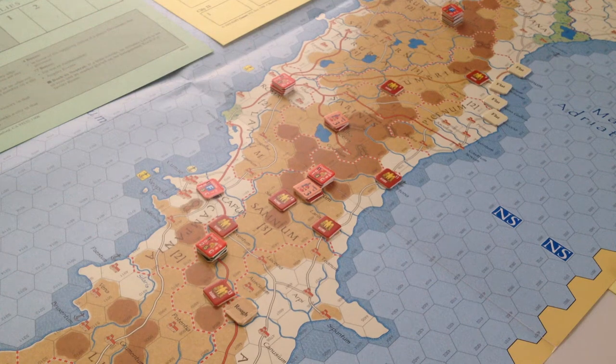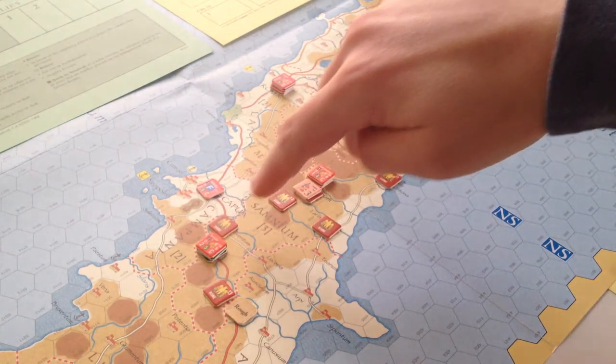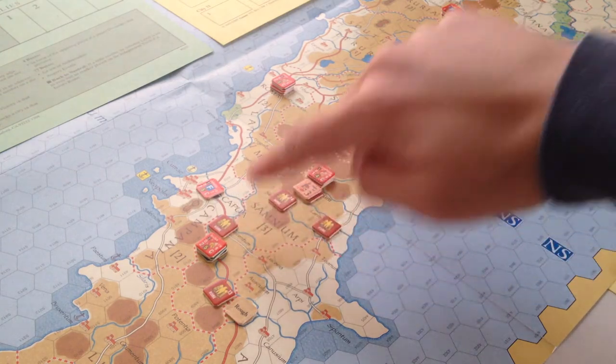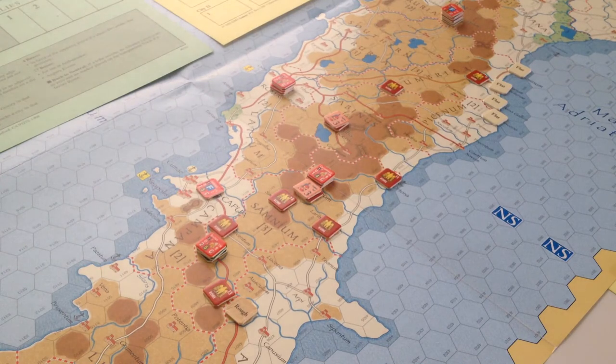This is just a short recap of the Samnite Wars scenario that I was doing on Rise of the Roman Republic. As you can see on the map, we've got Samnium here, which is this region, where you can see we've got a couple of Roman legions occupying the cities there. With these Roman control markers that I've put in cities around the map, it looks pretty well Roman conquered.